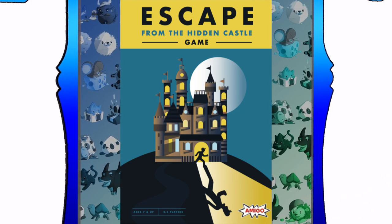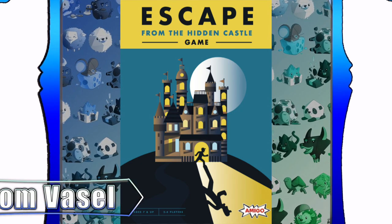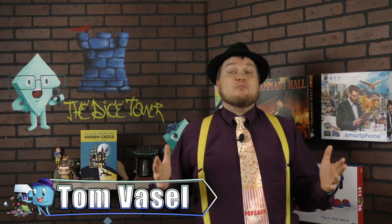It's time for another Dice Tower review with Tom Vassell. Hey everybody, I'm Tom Vassell and today we're taking a look at Escape from the Hidden Castle board game. This is actually a reprint of an older game, and it has a different theme in the European version. The American version is called Escape from the Hidden Castle, and there are multiple names — in one version you're escaping from a ghost called Hugo.